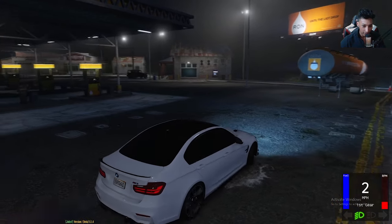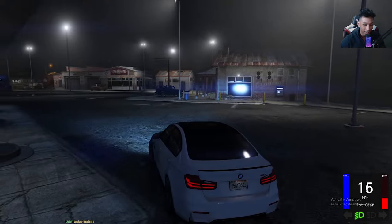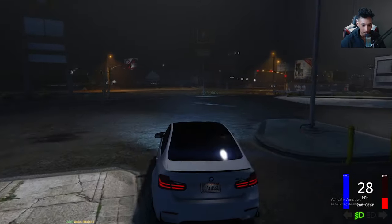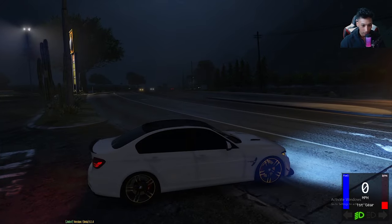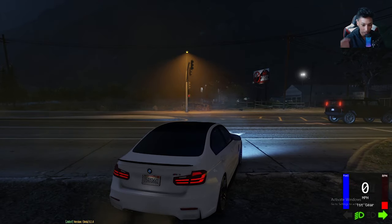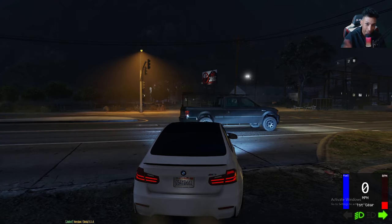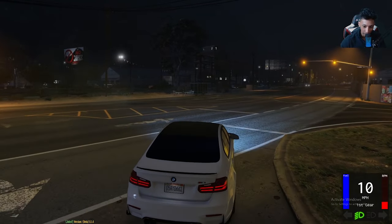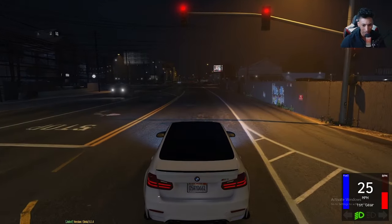I'm literally pressing the trigger all the way down and this is as fast as I'm going right now — I catch speed really slowly. I'm going to turn on my blinker because I'm turning right. The blinkers do turn off as soon as you straighten the wheel back — I didn't do anything and it turns off as soon as you turn, which is kind of realistic, like real life.